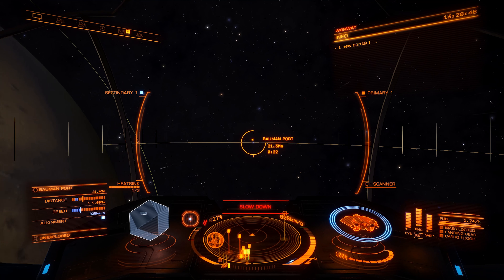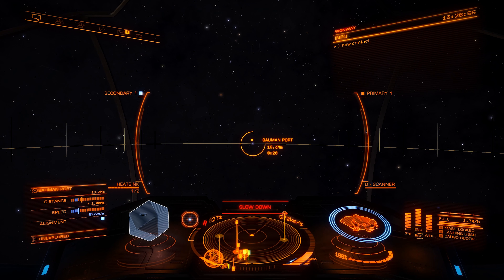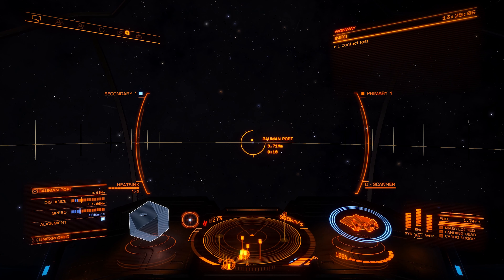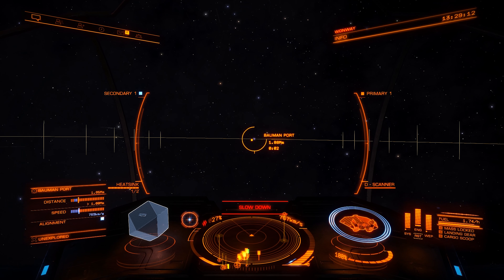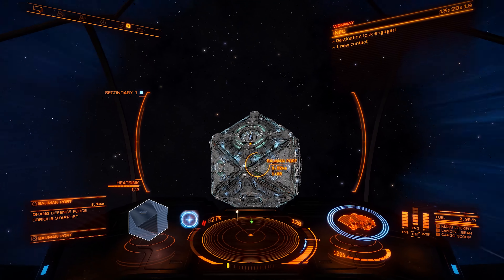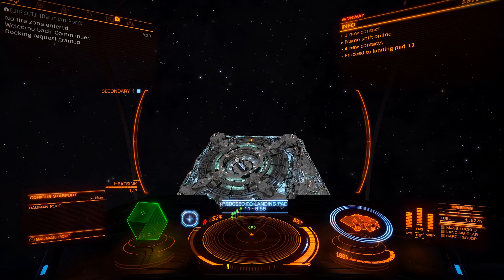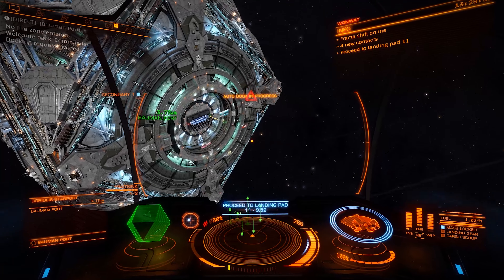This port is a little close to a planet, so sometimes it's tough to get straight in. But with that 75% throttle trick it's usually not an issue. We'll be in port in just a second — and I almost overshot. I've got that docking computer and I still absolutely love it. Oh no, there's a queue — at least I've got some music to keep me company.